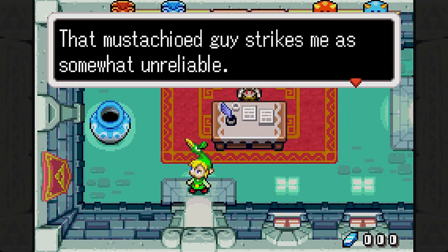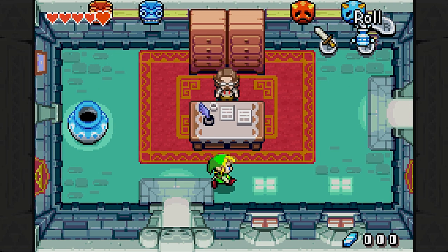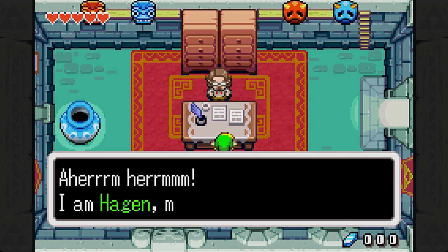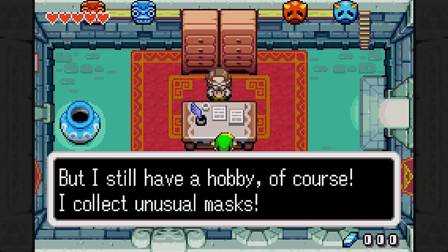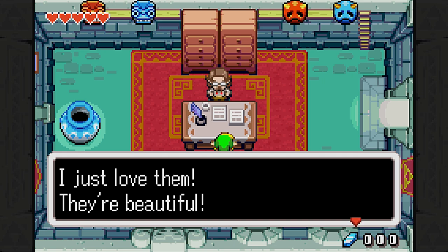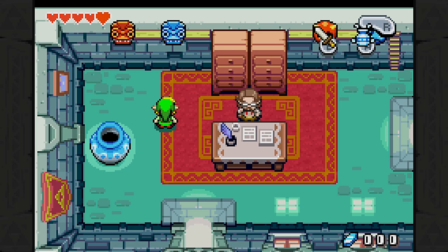Through this door we can actually meet someone else who's new. The mustachioed guy strikes me as somewhat unreliable. There's something fishy about this room, too. I am Haggin, mayor of this fair town. Mayors are usually very important to busy folk, I'll have you know. But I still have a hobby, of course — I collect unusual masks. Well, it's funny you say that. I know someone else in a different universe who also does that same thing. And he did not end up okay. Just saying. You're going down the wrong road, man.